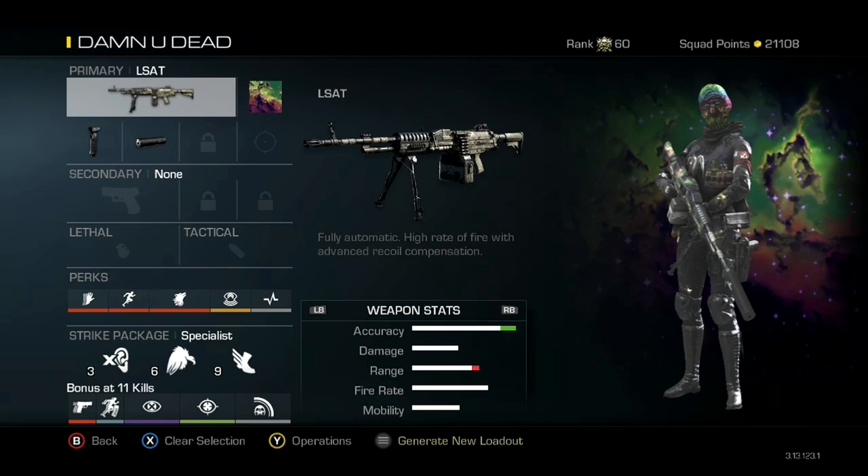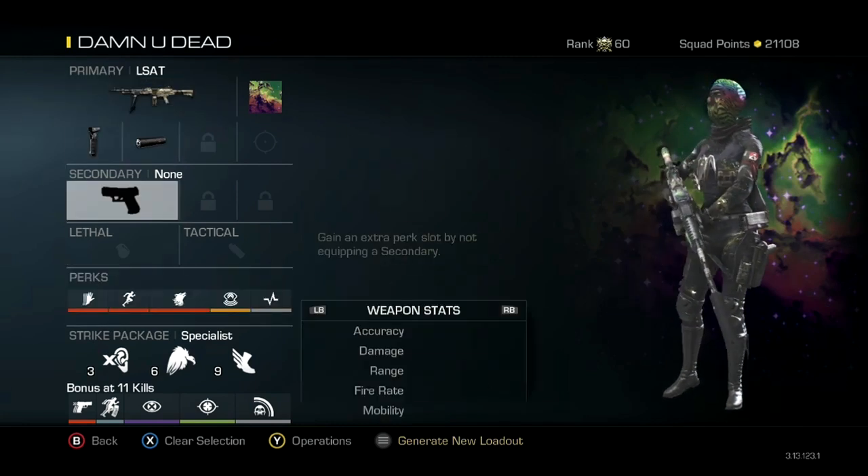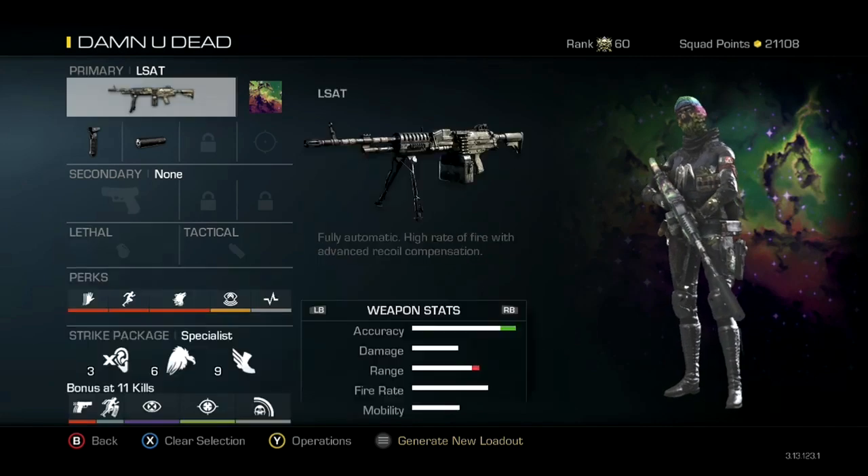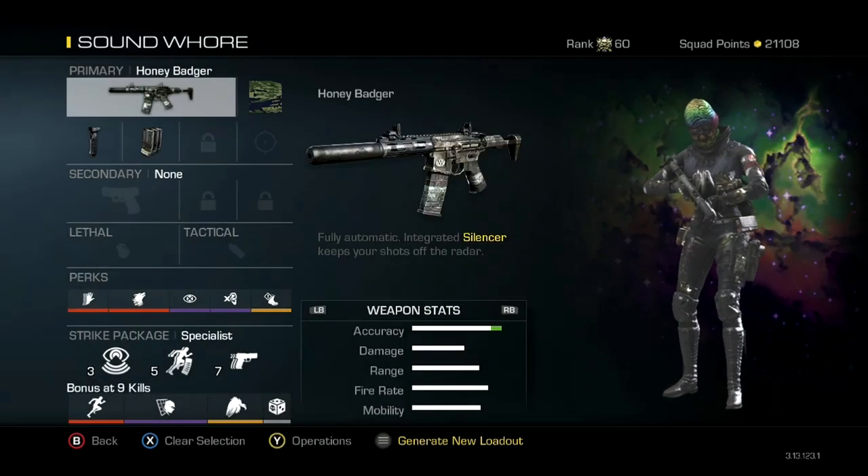The Damn You Dead class is basically a big bitch class — it's the same thing as my Honey Badger except I put an L-SAT on it. You can kind of play with this class a little bit. You don't have to make it just like me — you can put an M27 or whatever you want.